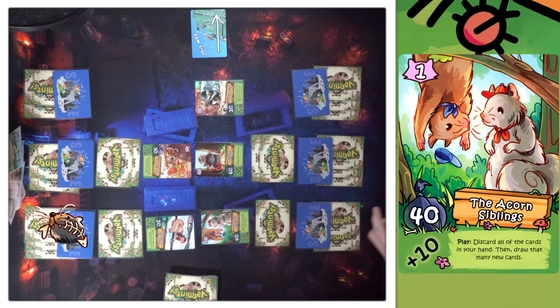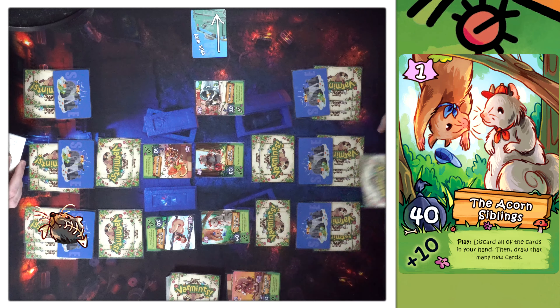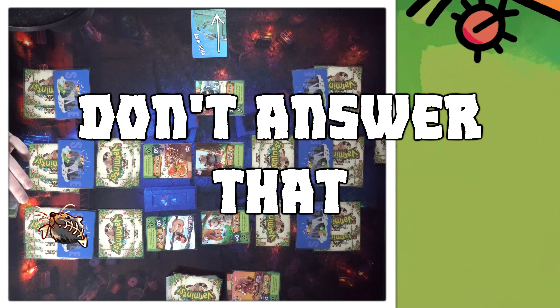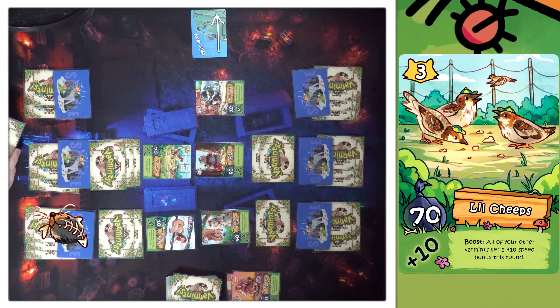I'll place one face down in the middle alley. Then the Acorn Siblings — I discard the cards in my hand and draw that many new cards. I think I saw them once in our test game. They bring back up. How many squirrels do you see in November? Let's max out this lane. We're going Little Cheeps — Little Cheeps is 70 power. How do you respond? Look at those hats.